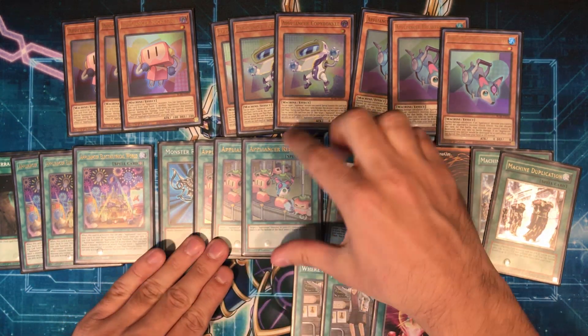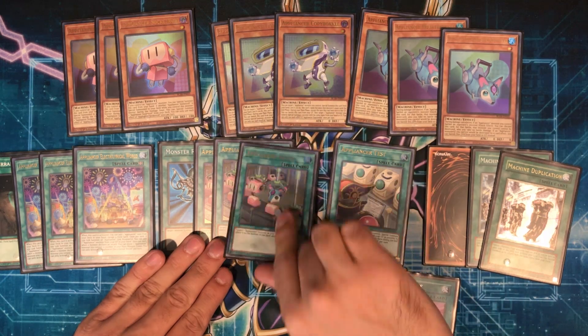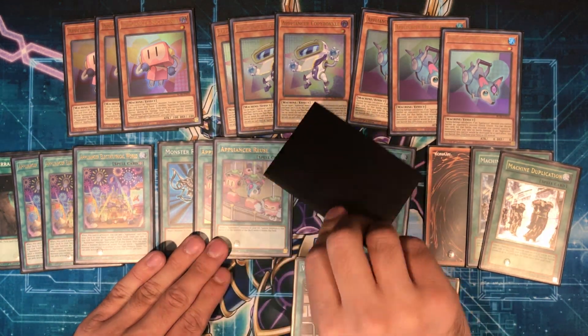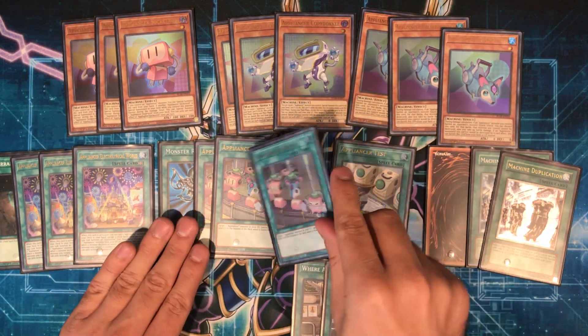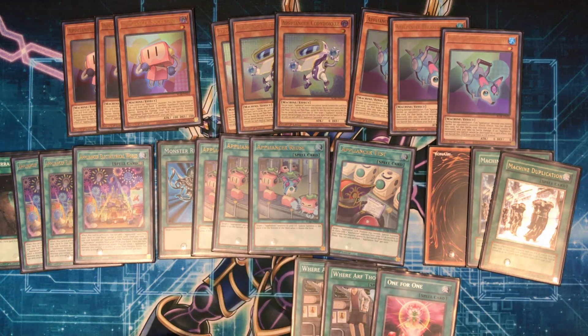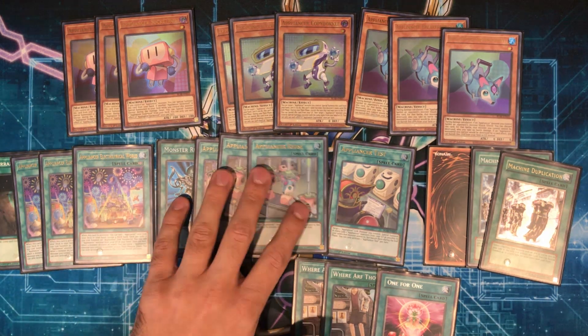I have triple Reuse and one Monster Reborn. Reuse is a non-hard once per turn Monster Reborn for Appliancer Monsters, but when they leave the field they go to the bottom of the deck instead of the graveyard. Still a really strong card — it's not once per turn and it's searchable. Still playing Monster Reborn because one of the issues with this deck is, in order to go into the Griffin plays, a lot of times you just need another body on board.